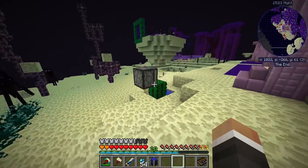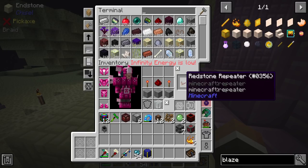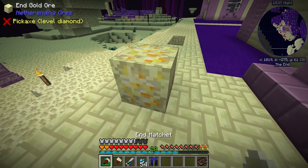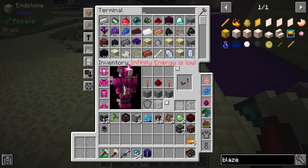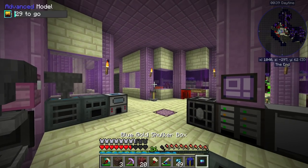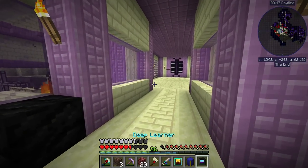It would be much nicer going forward if we didn't have to keep going to fight blazers every time we need blaze rods — instead we could just craft some polymer clay, put that into the simulation chamber, and simulate killing blazers. We do need a bit of gold, which we're sorely lacking right now due to its use in polymer clay production. There we go — 39 blaze rods and we now have the blaze data model at advanced tier.